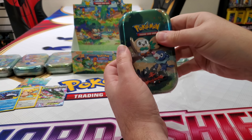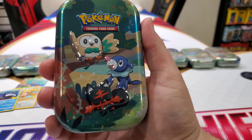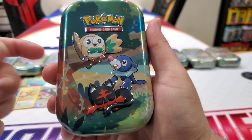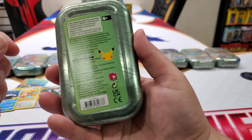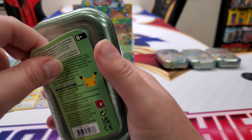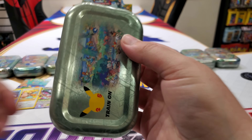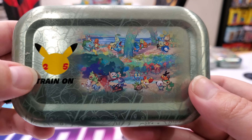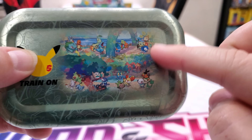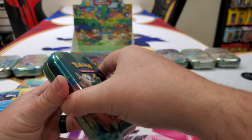Alright, so here's my tin — now we got Rowlet, Popplio, and Litten sitting there. Litten's just sleeping during the celebration. You lazy cat. And then the back is exactly the same. If you peel this off — it's top secret artwork. On the back you can see the Train On logo and you see all the artworks connected together.